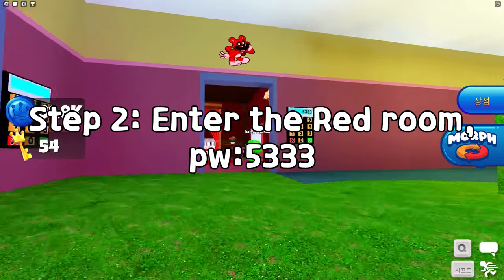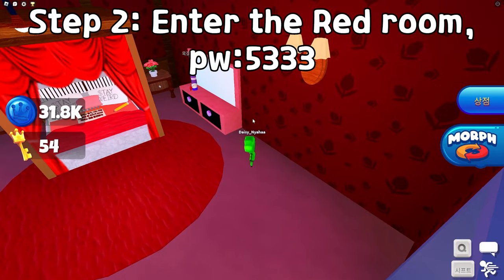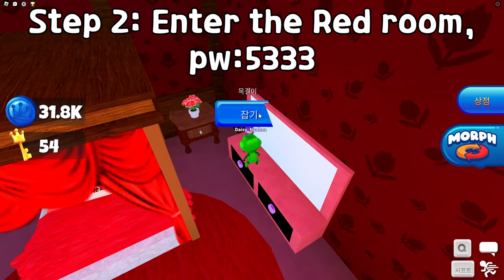Step 2: Enter the red room — the password is 5333. You can find a necklace on the right vanity.